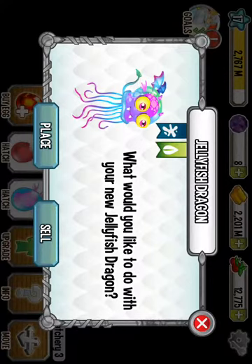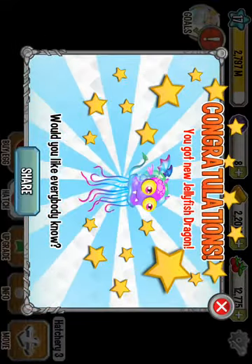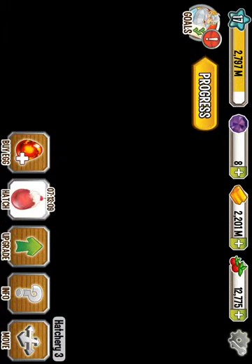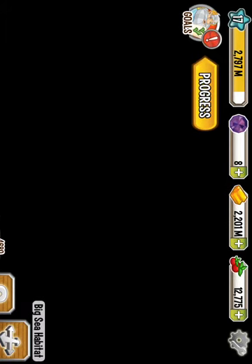So today we're going to go ahead and be covering the Jellyfish Dragon. So let's go ahead and place it — boom. He does have a 12-hour egg hatching time, and really quickly I'm gonna go over how you can get him too. You get him from the Pirate Island, which you have to get 80% on, and I got him.